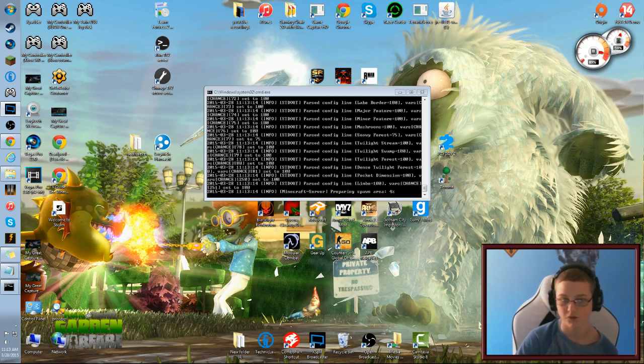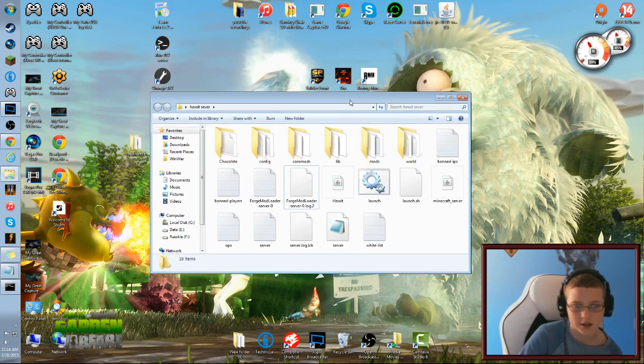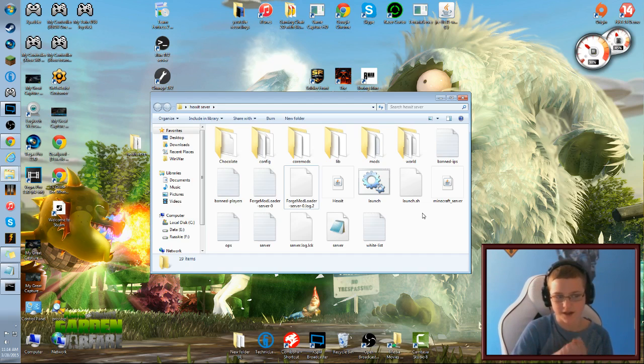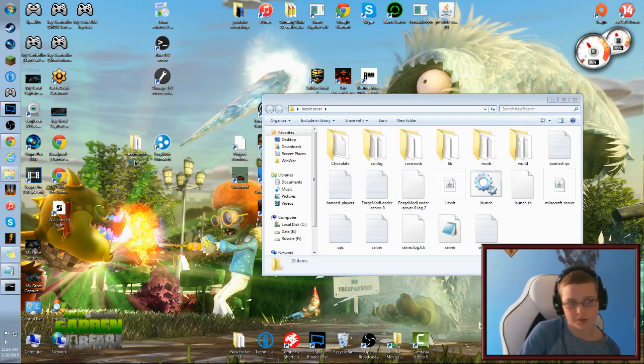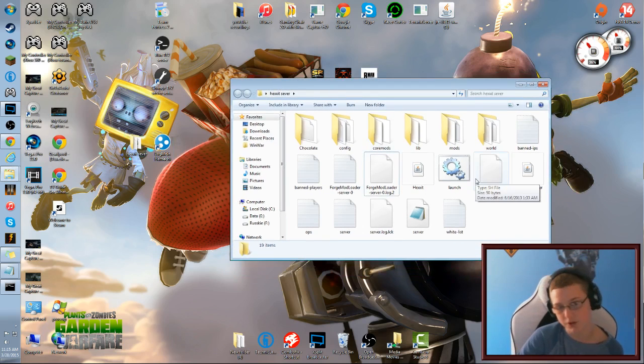Actually, for the EULA, you need to set it to true — it's just something required. With Hamachi, everyone needs to have it installed to join your server. You need to make a Hamachi network. I'm a little hesitant to show mine on screen because it shows my IPv4 and I don't want people accidentally joining my server.